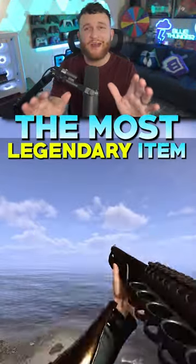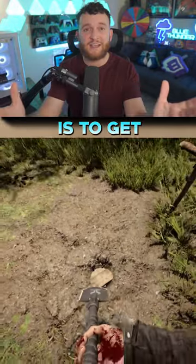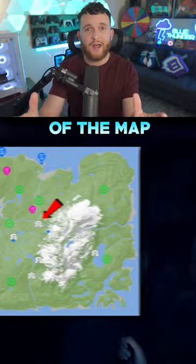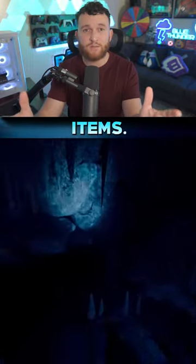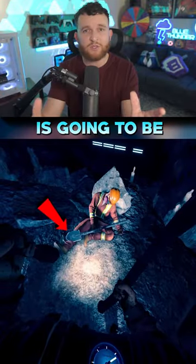This is how you get the most legendary item in Sons of the Forest. The first step to acquiring this legendary item is to get the shovel. To get the shovel, make your way to this cave on this side of the map and make your way through the cave using the zipline and scuba gear, so make sure you have those two items. You're going to be greeted with this big, crazy underground building, and the shovel's going to be right there.